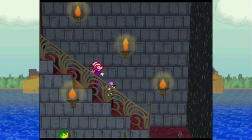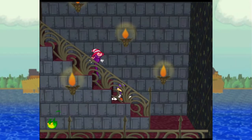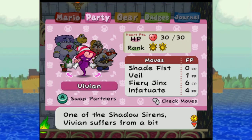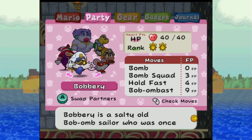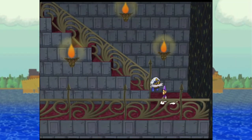Hello and welcome to Let's Play Paper Mario Thousand Year Door. In the last episode, we started working our way through the Palace of Shadow, and in this episode we're going to continue doing just that.